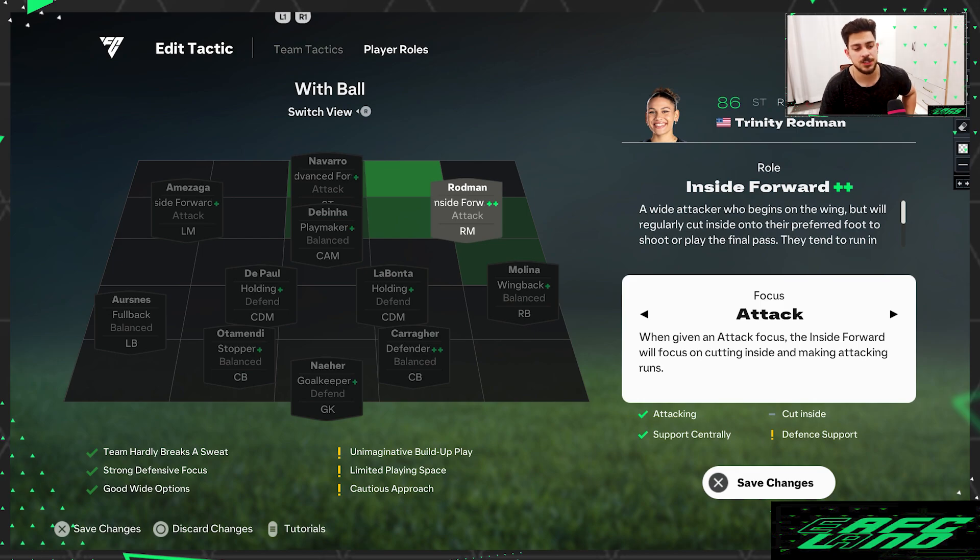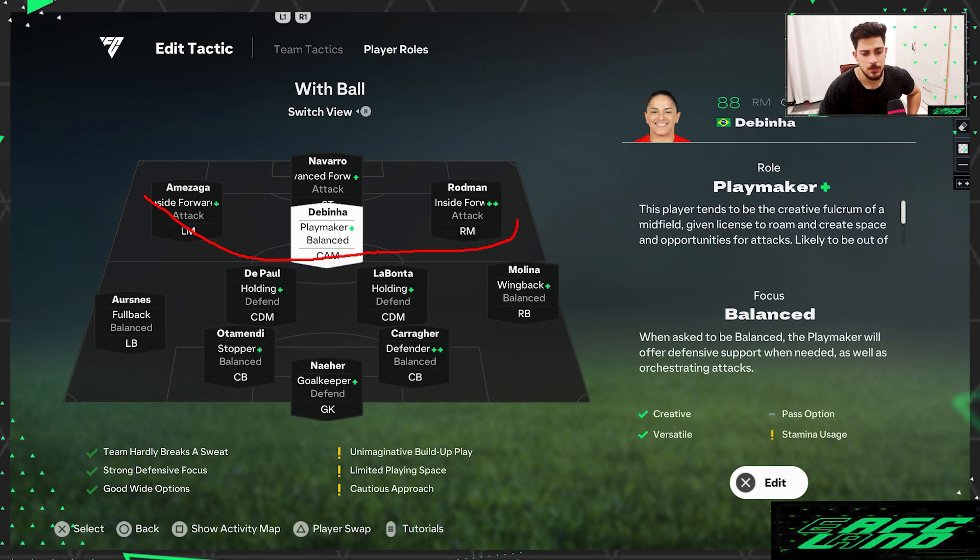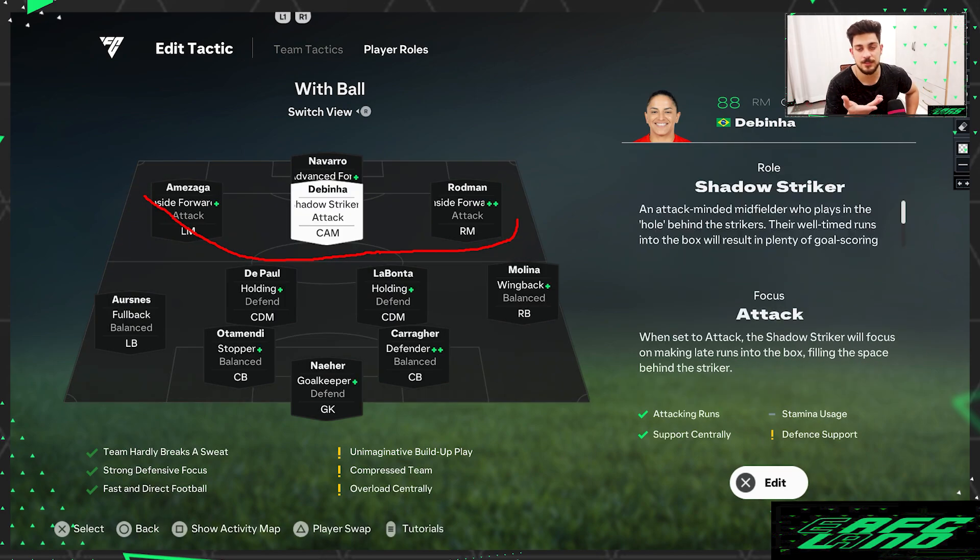With the ball, you can see this attacking line — it's like four players going forward together. If the CAM is on shadow striker, she'll sit just behind the penalty area as well, and when the ball comes she's ready. With this setup you have a very attacking line of four — LAM, RAM, CAM, and striker — all pushing forward, which is really powerful for this formation.